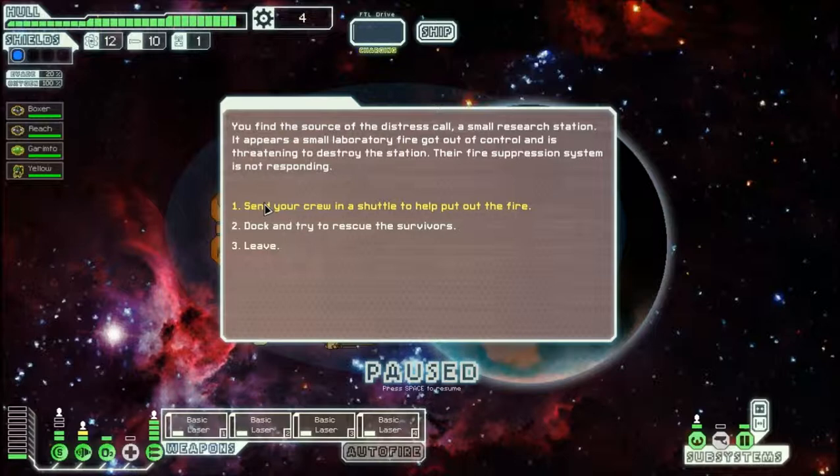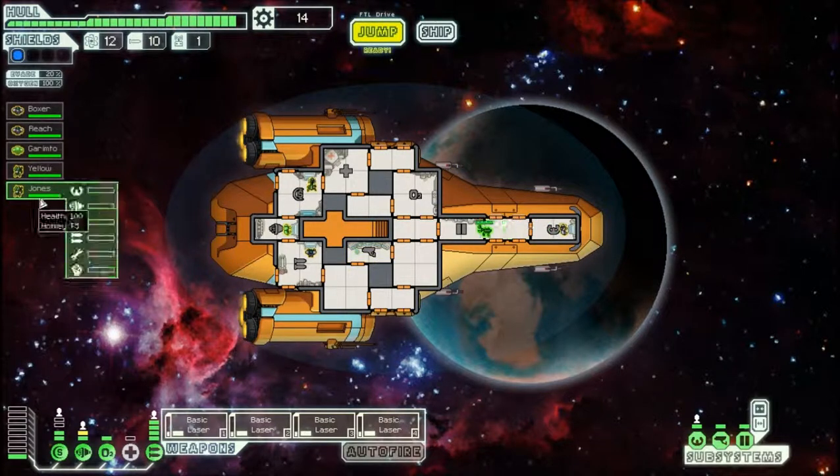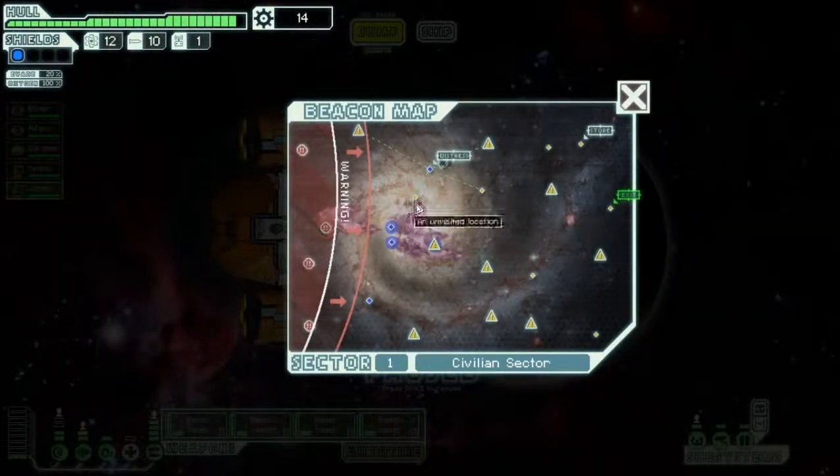I don't want to lose any of my Starcraft greats just yet, so I'll select option B — try to rescue the survivors. I never risk a crew member but I do risk some hull damage, and there's a chance I can get an extra crew member. You pull alongside the station, cut through the hull, and rescue a few survivors — many more are lost. One of the survivors offers to join the crew. The guy you rescue is always named Jones, Dr. Jones, from this particular event. Now I have two Mantis — I want a teleporter. With a teleporter and two Mantis, I can murder everybody on enemy ships.